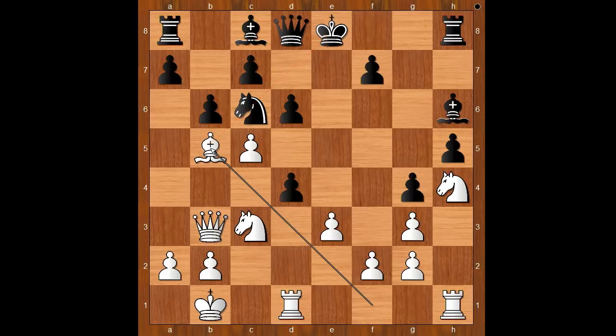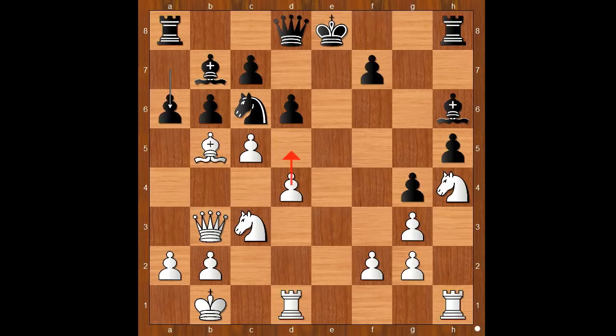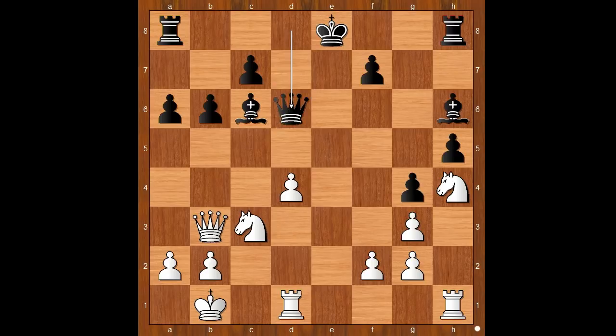Attacking the knight and connecting the rooks. Bishop to b7. e takes on d4, opening the e-file for my rook. a6 — I was threatening d5. Bishop takes on c6, bishop takes on c6, c takes on d6, queen takes on d6, rook from h to e1. Check. King to f8.